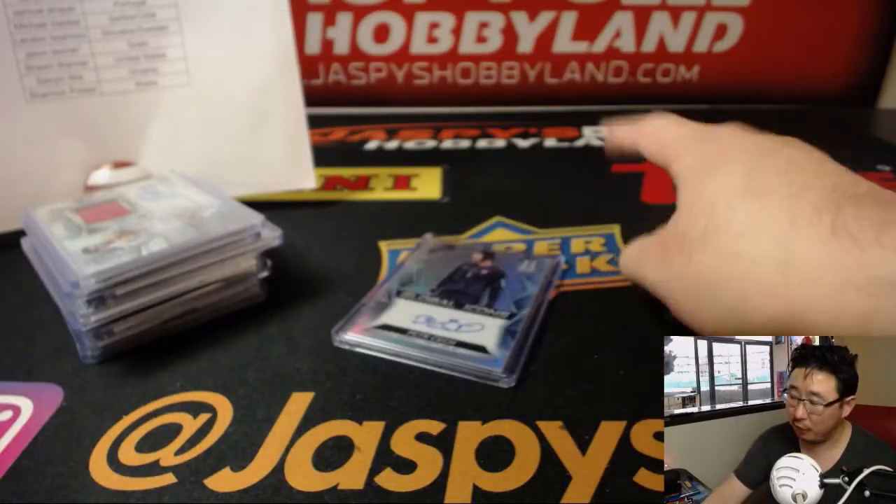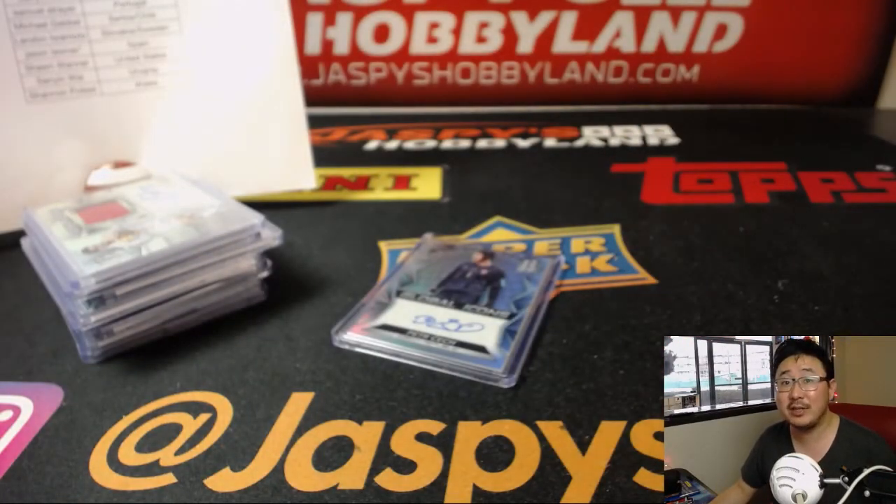And there you have it, folks. Joe for jazzbeasthobbyland.com. If you want more soccer, we've got Prism World Cup Soccer and a chance to get $75 of break credit in that break. Check it out — all the details are on jazzbeasthobbyland.com. We'll see you next time for the next break.